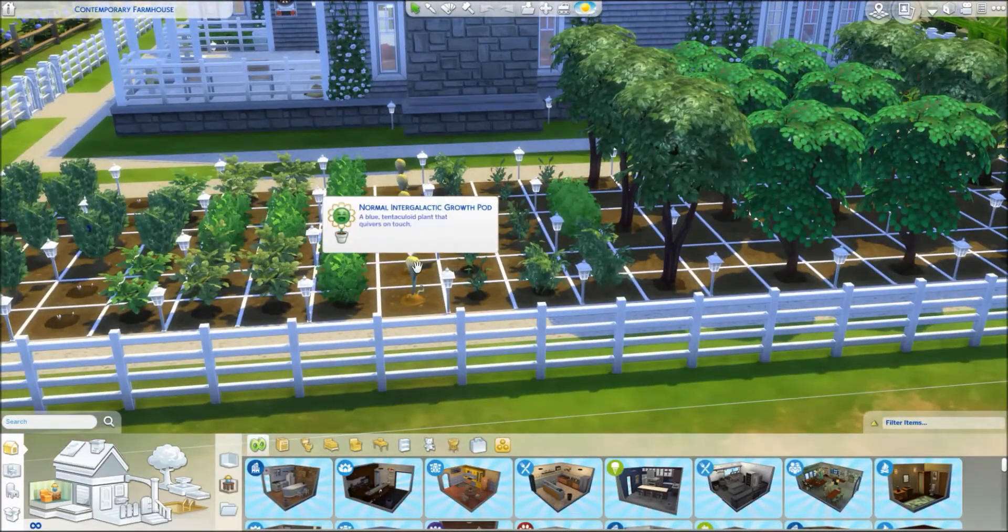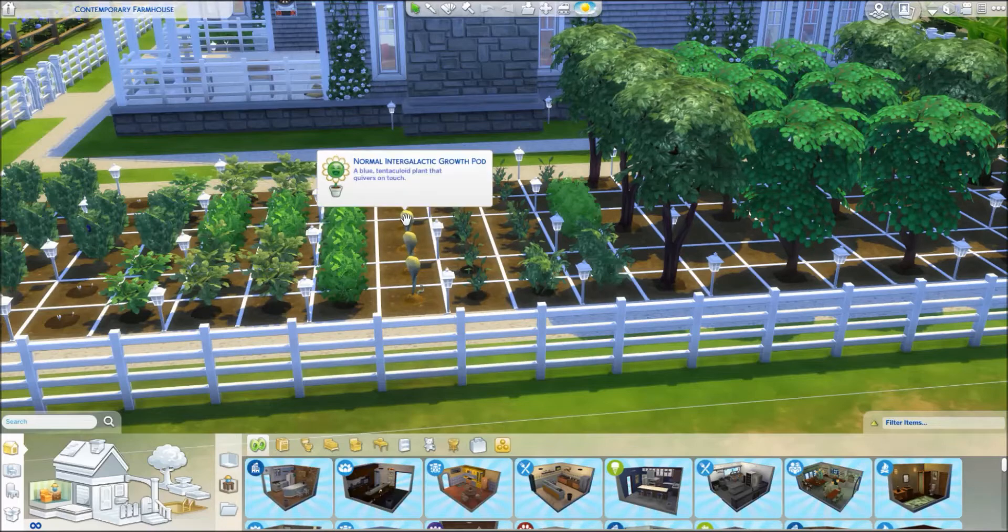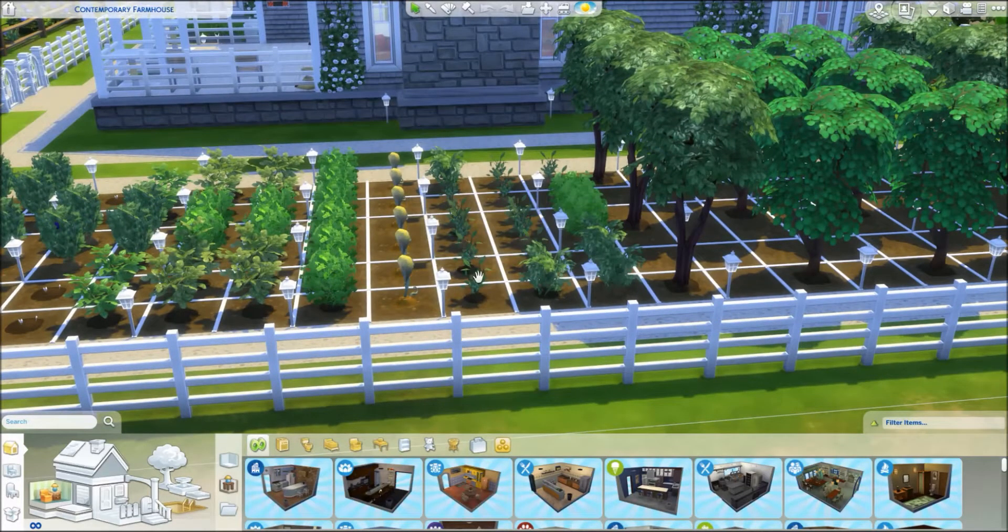A lot of this is out of the debug menu. He planted normal intergalactic growth pods. These are all slightly different but they say the same thing — that one says blue tentaculoid plant. And there's also catnip.